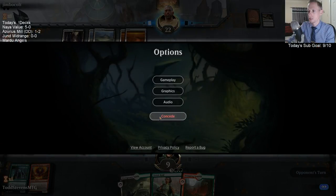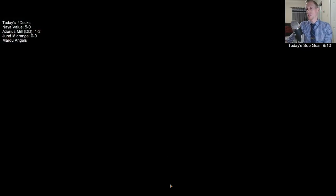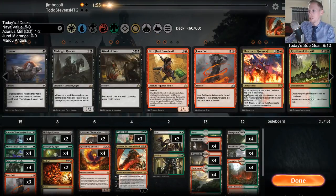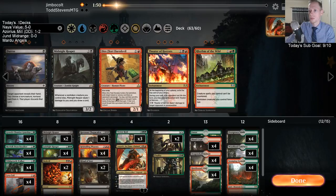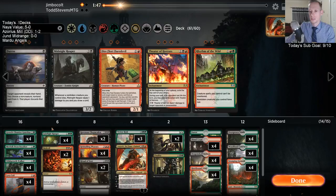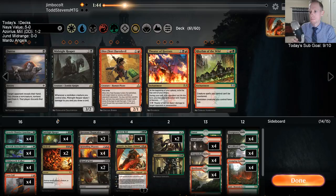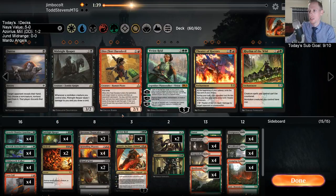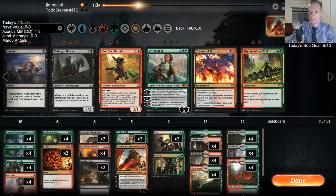I'm just dead, so I'll block the Pride Mate — I'm taking eight and just going to be dead to the Sanctum Seeker. Let's get the other Lava Coil in, Ritual of Soot in, take out Midnight Reaper. Trim a Vivian — I can certainly see them having enchantments. Let's go with this sideboard configuration.